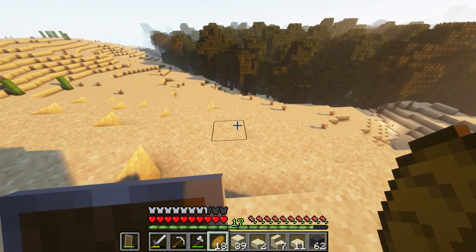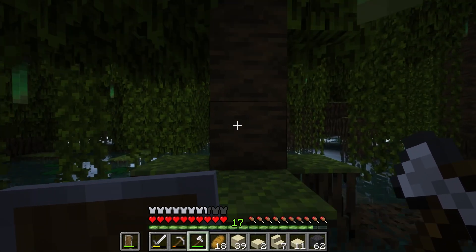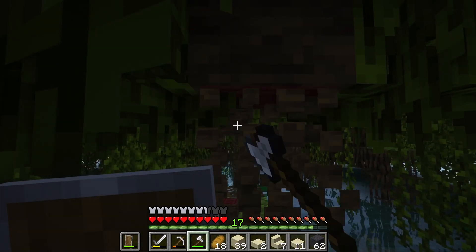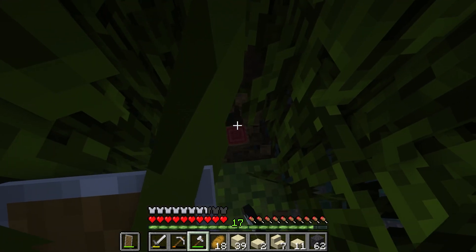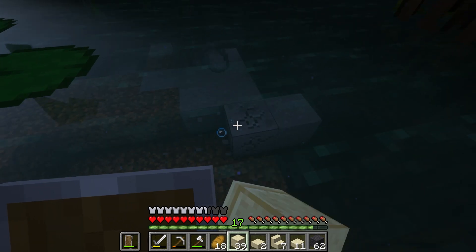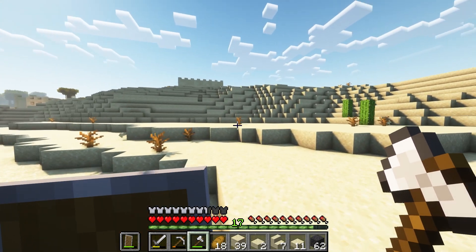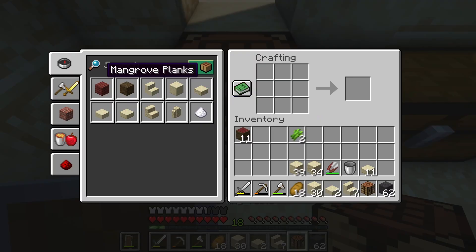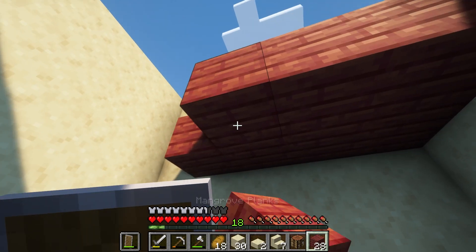It was time to collect a few more resources for building my house. First I chopped down some more mangrove wood, then I dug up some clay. I went back to my base and crafted the mangrove wood into wooden planks. I would use this as the flooring in my house for the first and second floor.